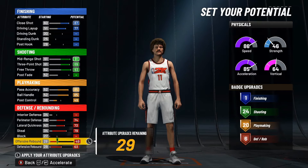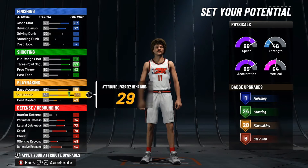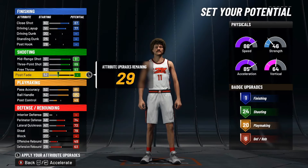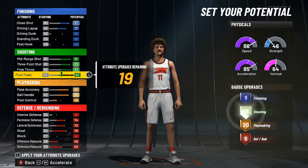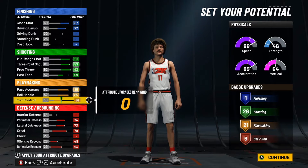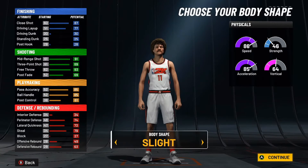We have 29 left. Now if you guys want to go the more shooting and playmaking route, you can put your post fade up to a 69 and max out the post control. If you guys want one more defensive badge, you can put the rest into block. I'm going to put my post fade up to a 69 and take my post control up to 61. Ladies and gentlemen, if you add all of that up, that is going to give you a total of 54 badge upgrades.